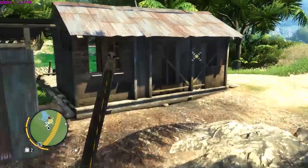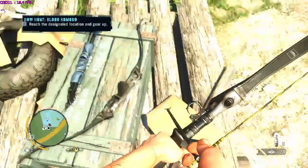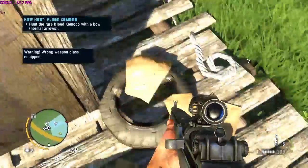As a reward you get $25. Not only that, you also get the Blood Commodore Leather, which can be used for crafting the extended gun holster.